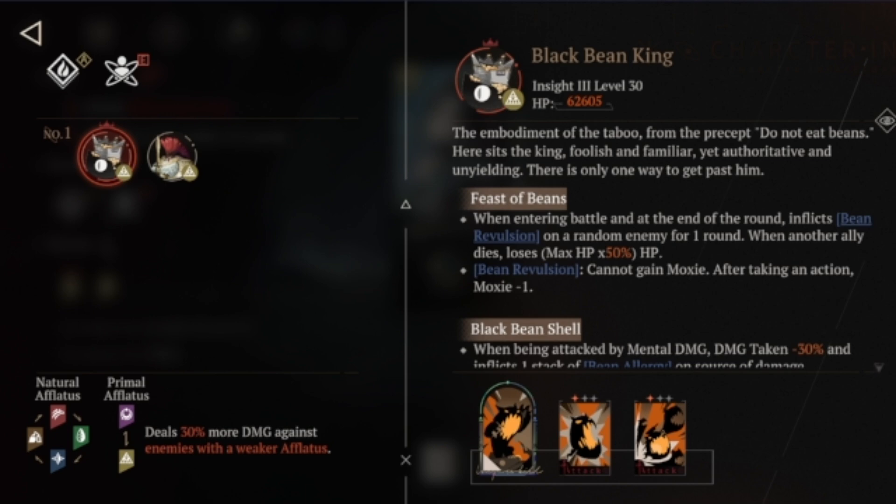Another key thing about this fight is that they inflict you with a debuff when entering battle and at the end of each round, so you constantly have one of your teammates with a debuff. That debuff makes it so that when this character takes action, they cannot gain moxie — and instead lose moxie when they act. So whenever you want to use an ultimate, watch out for this debuff and only use actions with debuffed characters when you don't care about their ultimate.